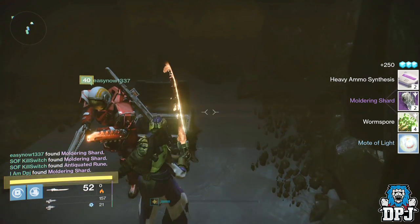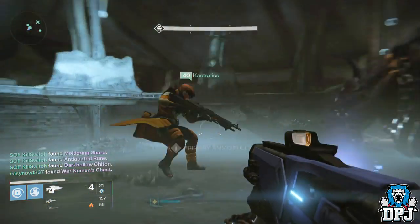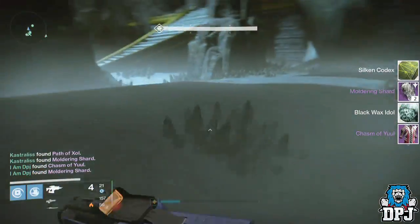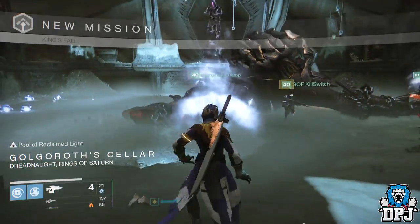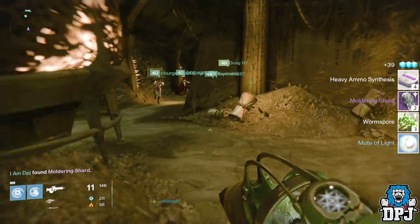From the second secret chest I got two heavy ammo packs, two shards, four worm spore, and one mote of light. From Golgoroth I got a Silken Codex, two shards, a black wax idol, and a Chasm of Yoryx chest armor which looks incredible — stay tuned until the end to see a preview. From the third secret chest I got four heavy ammo packs, two shards, three worm spore, and one mote of light.